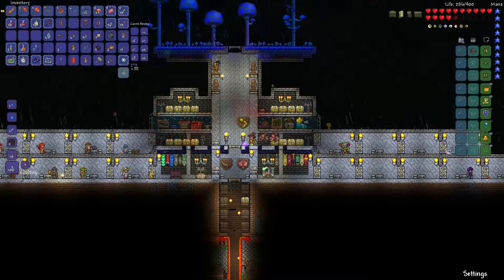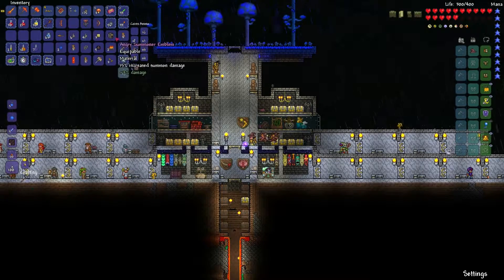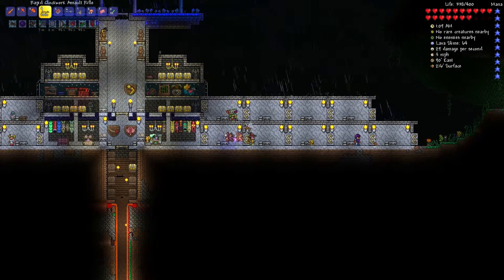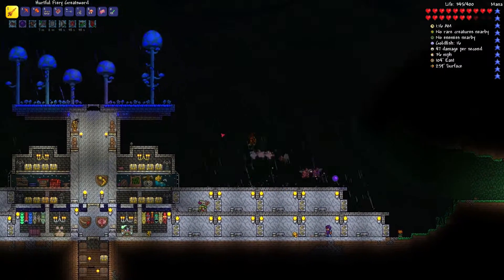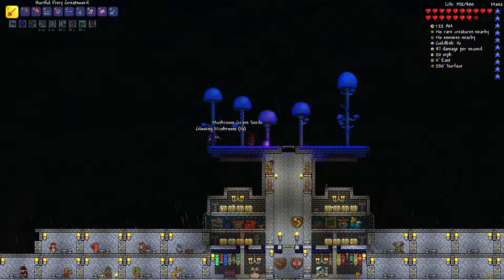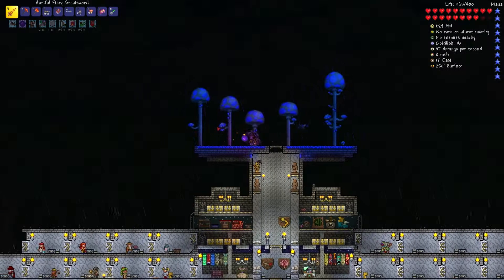17% speed on the Clockwork Assault Rifle. And the Angry Summoner Emblem - 15% increased summoner damage. We'll put that on since we're using the imps and we have the free slot. We finally did it - after five tries! Expert mode is not something you can just play around in, that's for sure. Not too bad for my first real expert mode boss. I'll end the episode here since it took a lot longer than expected. See you guys next time - leave a like if you enjoyed. Goodbye!